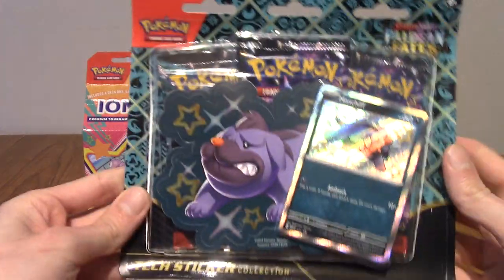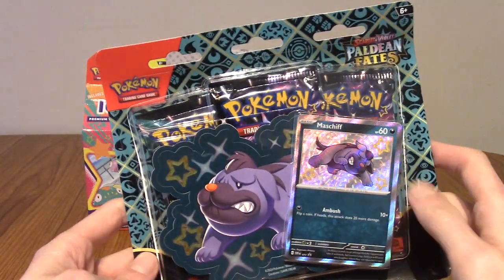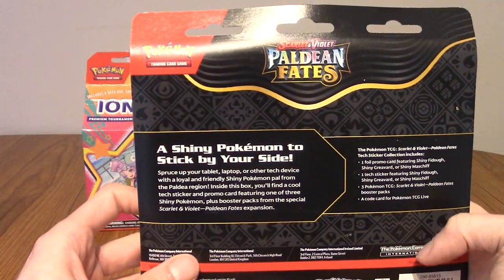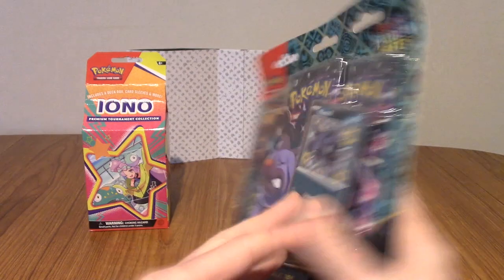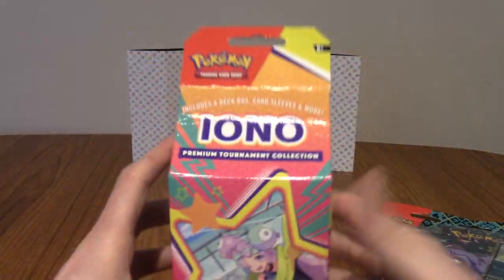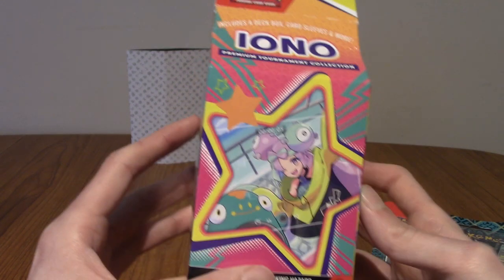The first one is the Paldean Fates Tech Sticker Collection, specifically the Maschiff version. It comes with some kind of sticker. And also a more recent release — the Iono Premium Tournament Collection.